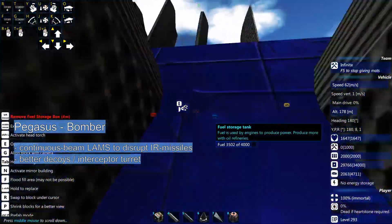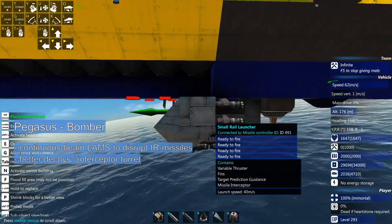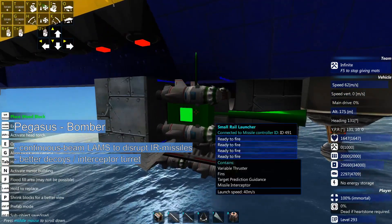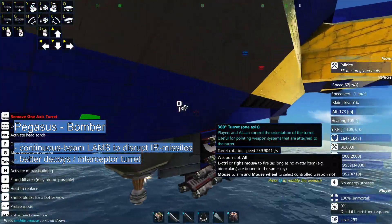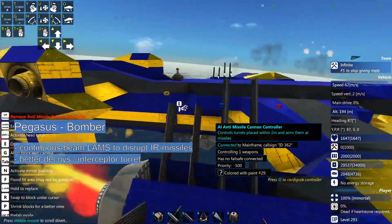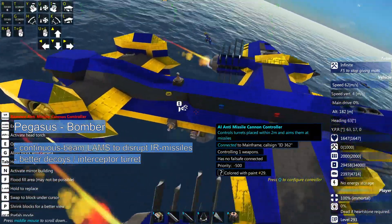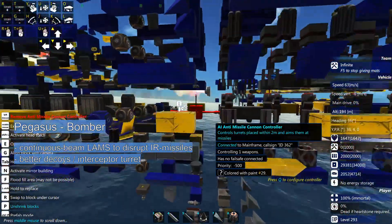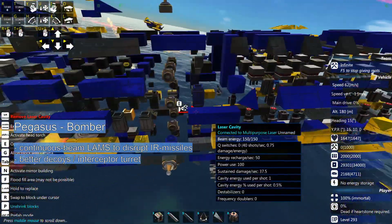I have first removed those autocannon turrets — the ventral and dorsal turrets. I have changed the dorsal gun with an anti-missile launcher. Those are tiny, tiny interceptors. This turret is connected to an anti-missile cannon controller, which means this turret should always aim at incoming missiles.